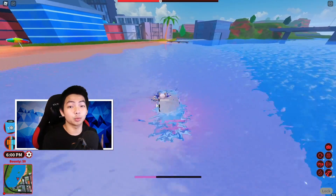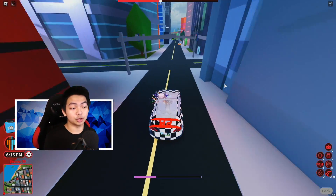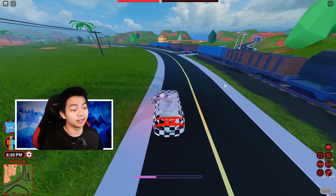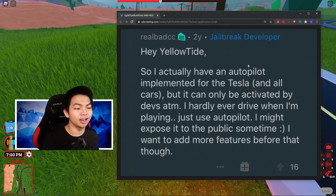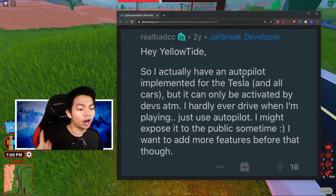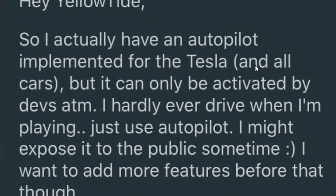What I'm about to show you guys will shock you. You guys already know that Tesla can automatically drive — like the real Tesla by Elon Musk himself. You can actually go ahead and use the Tesla, and then you can sleep while the car drives around by itself. Bad CC literally said that. I actually have an autopilot emblem for the Tesla and all the cars in the game right now.